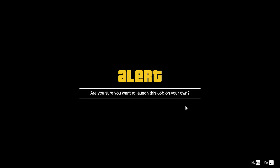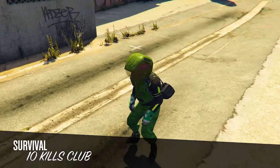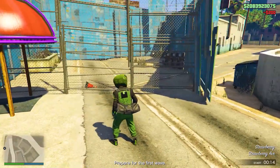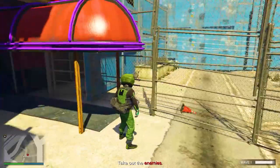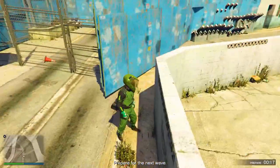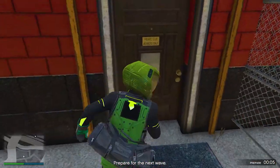Once it loads you into the mission, accept the first screen, set matchmaking to Closed, and set invites to Off. Then start the mission. You'll get 20 waves, and from personal experience it takes about five minutes to complete. Once it's done, you'll receive the money.